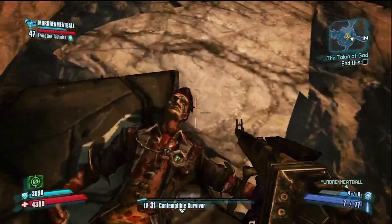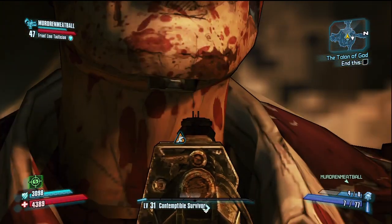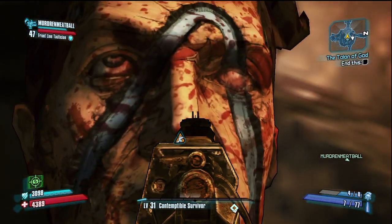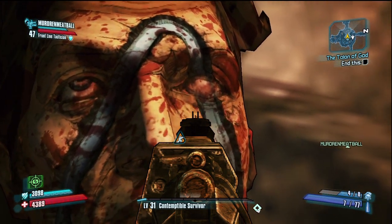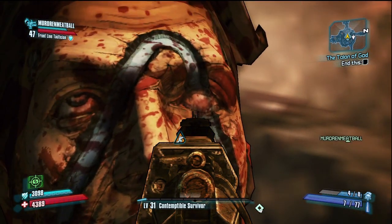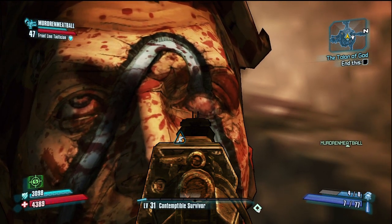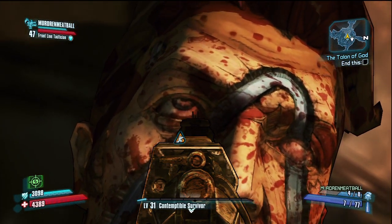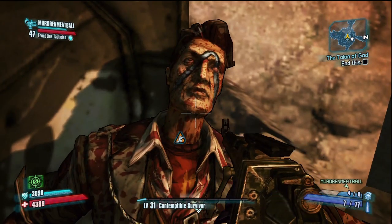You'll be able to see his face right here. As you can see, he's been scarred — it looks like he's been burned, branded by a vault logo on his face, and his left eye is completely burned.